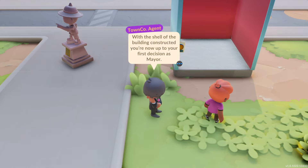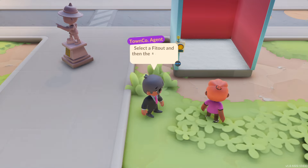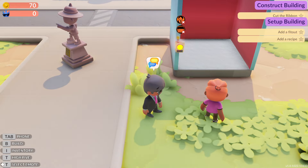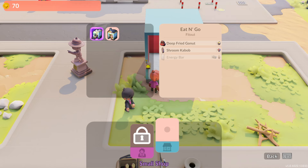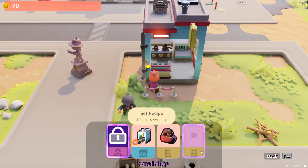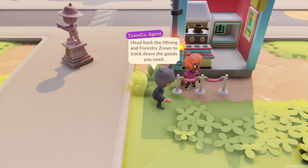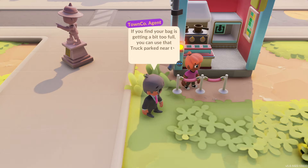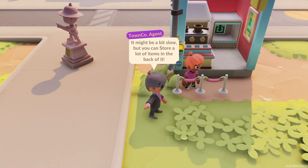With the shell of the building constructed, you're now up to your first decision as mayor — you'll need to decide what type of shop it will become. Interact with the blinking box to manage the shell, select a fit-out, and then the recipe the shop will sell. Decision making is above my pay grade. Let's decide! There's Craft Corners — wooden tickets and pet rocks — or Eat and Go: deep fried donuts and shroom kebabs. We're going deep fried donuts and shroom kebabs, so let's click them both. You'll now need to stock the shop — head back to the mining and forestry zones to track down the goods you need, then deliver them to the storage bin in the shop.